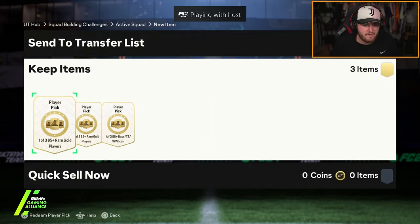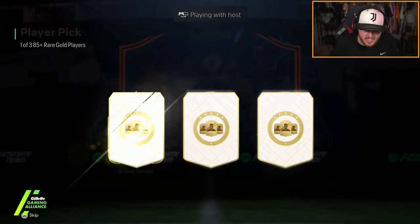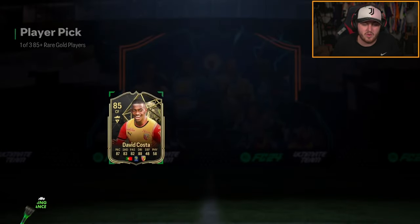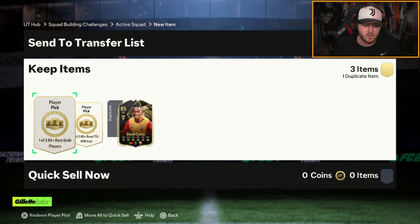We're on to Dario's account next. He's got 2x 85-plus player picks and the 88-plus icon pick as well. 85 player picks, number one. I'll take the inform — there's stuff to put him into, so we might as well grab him first.